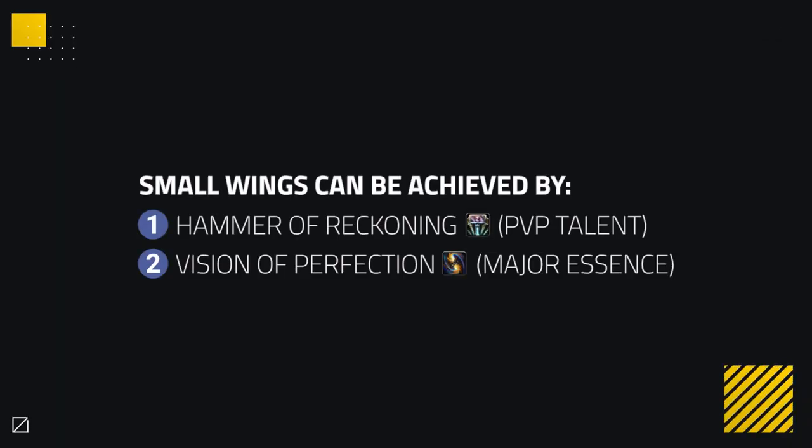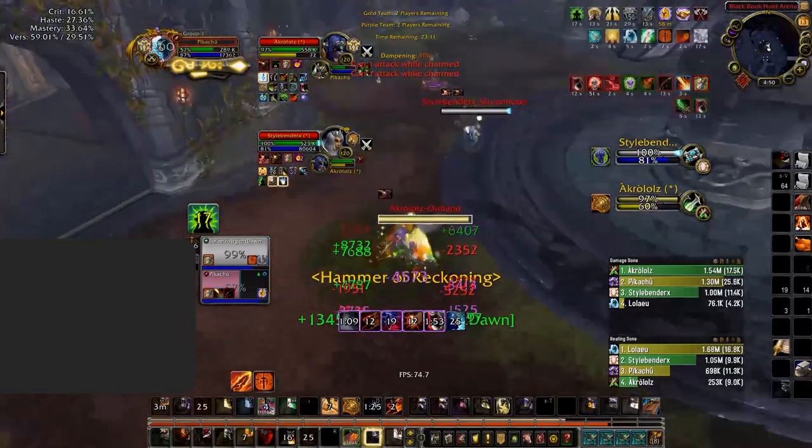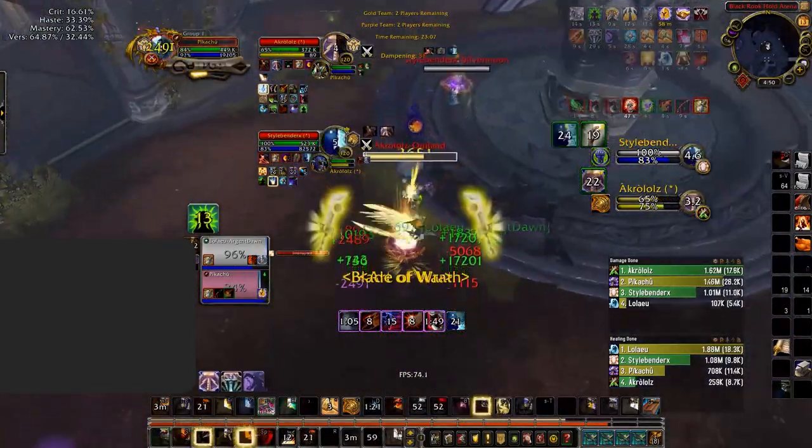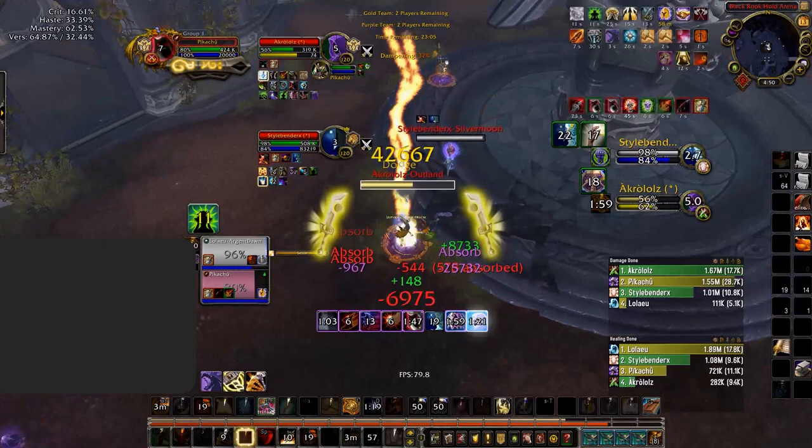When it comes to small wings, this can be achieved by using Condemn of Reckoning or having a Vision of Perfection proc when it's your Major Essence. Both of these versions of wings only last a short amount of time. This can be abused by Ret Paladins to bait defensive cooldowns. Be careful not to fall into this trap, which Acro does here, using his entire defensive cooldown arsenal to survive the wings, but it was only short wings. You can use peels or keep kiting them during small wings, but you want to save your big defensive cooldowns for their big wings.